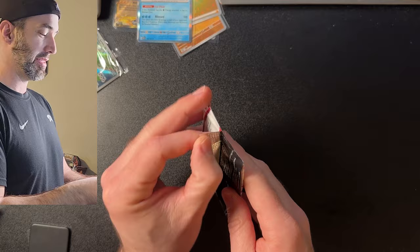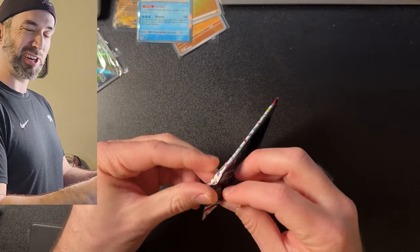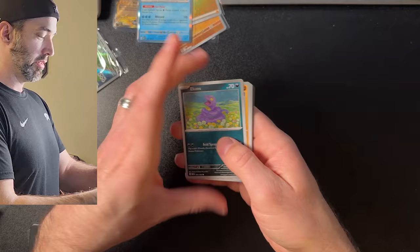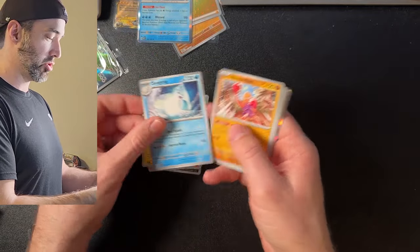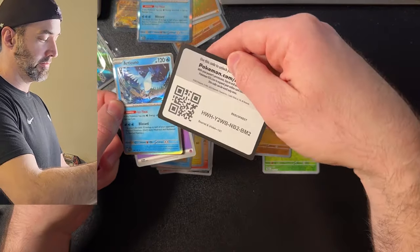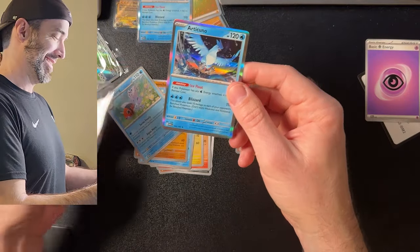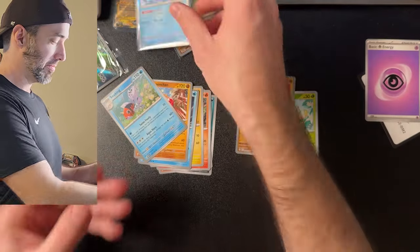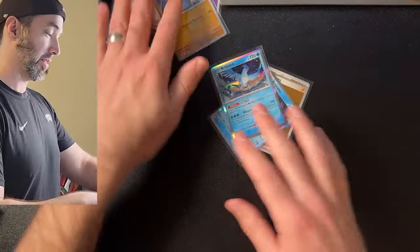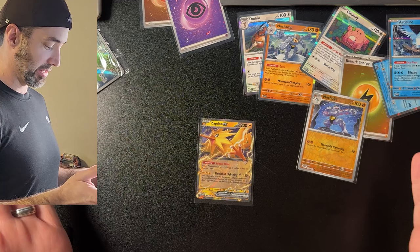Last pack — let's get the big hitter this time, and if not, that's okay, it's been a fun ride with you guys. Ekans, Cubone, Golduck, Magnemite, Dewgong, Hitmonchan, Seel, Reverse Holo Caterpie, Reverse Holo Mankey, and another Articuno. I guess I got two Articunos. Overall, pretty fun set to open — nothing too exciting, but that Zapdos, I like that a lot. Zapdos is the best one I got. Thanks again for watching, subscribe — you're loved, you're cool. See you next time, bye.